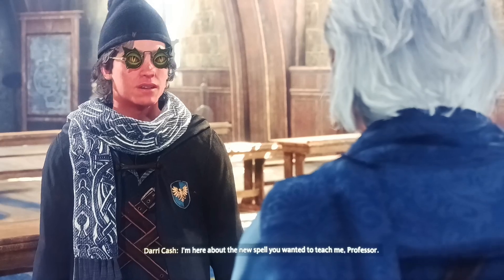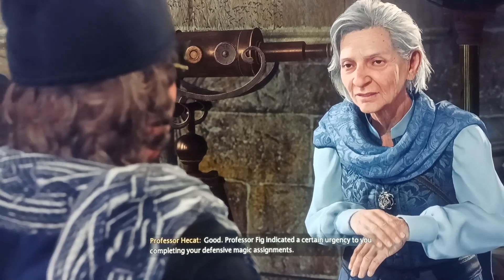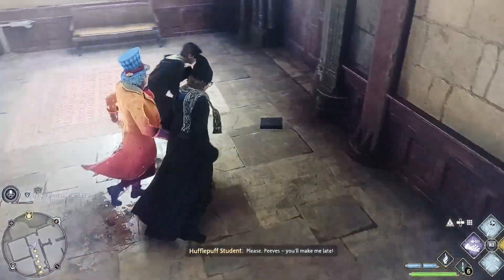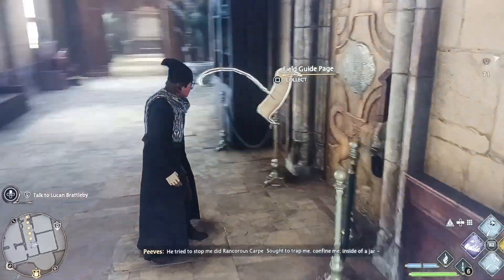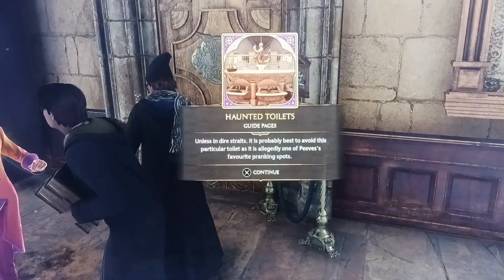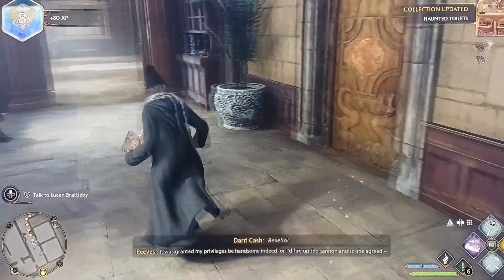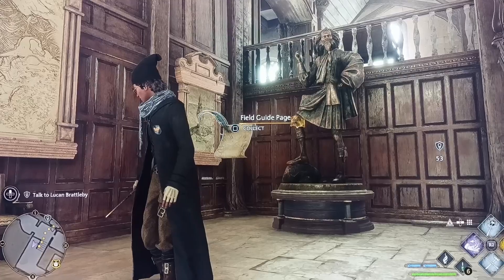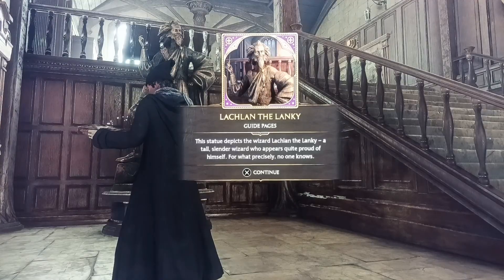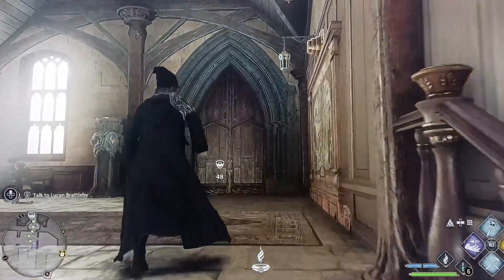We're back in the Defense Against Dark Arts class with Professor Hecate. While heading to the Cross Wands challenge, Peeves comes through a bathroom door. After getting down the hallway where Peeves was irritating the boy, there's a field guide right in front of this statue.